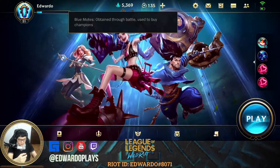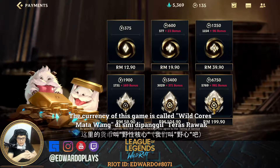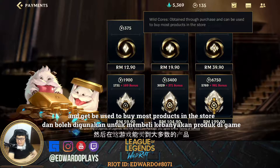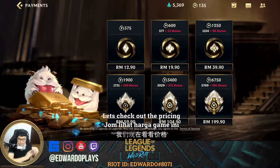The currency right here is called Wild Cores. Wild Cores is something you can obtain through purchase and can be used to buy most products in the store. Let's check out the pricing.